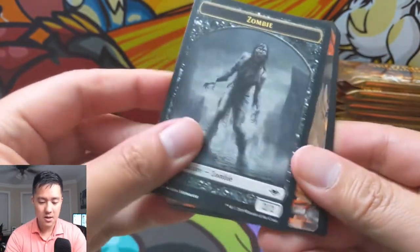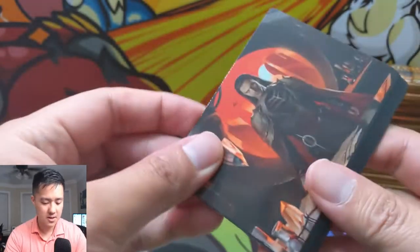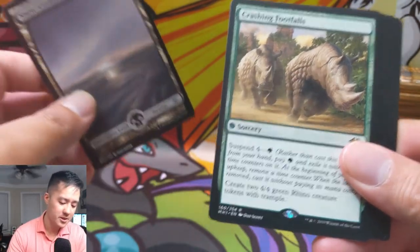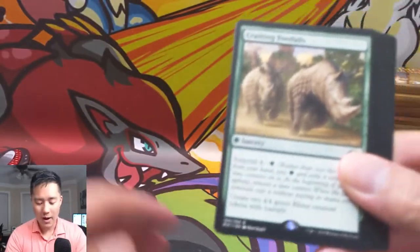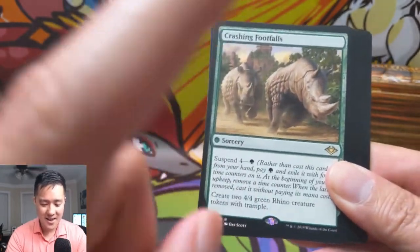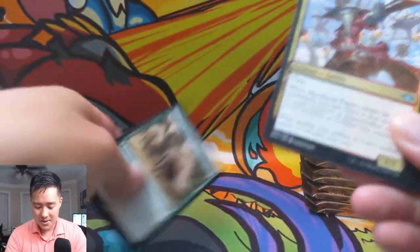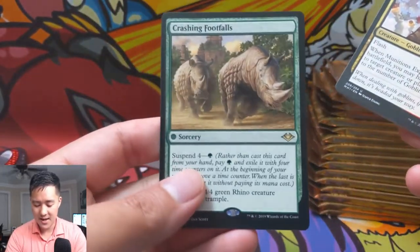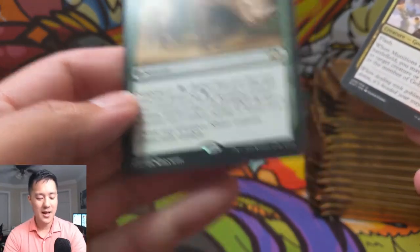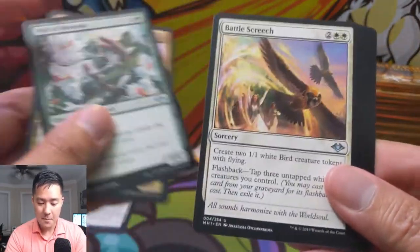We have a zombie token, Thran Physician, a snow-covered swamp, Crushing Footfalls — I was considering buying a bunch of these when they were less than a dollar, I hesitated and now they're at four. I should have picked up as many as I could. This card is absolutely insane if you can make cascade work and just cascade into those 4/4 rhinos with trample.